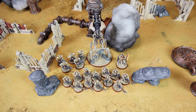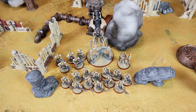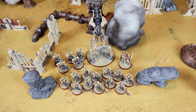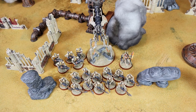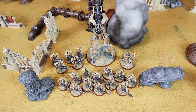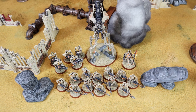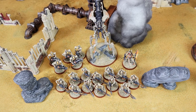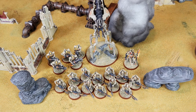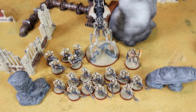The Necrons awaken and immediately capture their homeworld, but just when they have managed to sweep the last resistance of the inferior races, a handful of Death Guard soldiers landed on the planet. My army belongs to the Mephry dynasty, which adds 3 inches to the range characteristic of my Necrons' ranged weapons, excluding pistols, and gives them an additional minus 1 penetration if the target is less than half range.